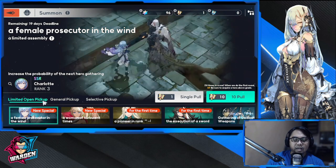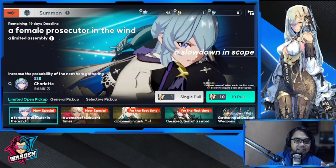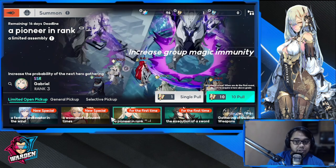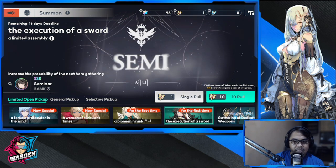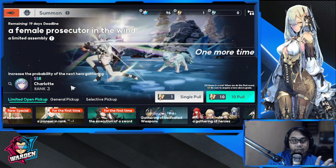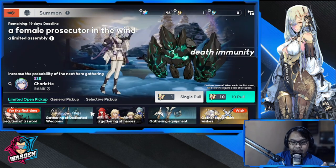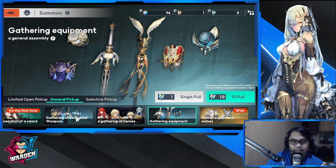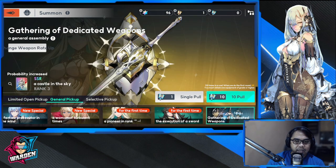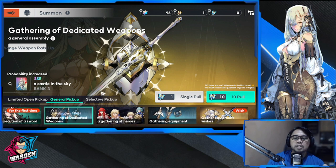If you're starting now, you must get Charlotte first. My second priority would be Gabriel — if you can get at least one of each. After that: Semi, then Erica. For the weapon banner, there's a rate-up for specific exclusive weapons. You don't really need to spend heavily on the weapon banner — save more for the character summon banner.